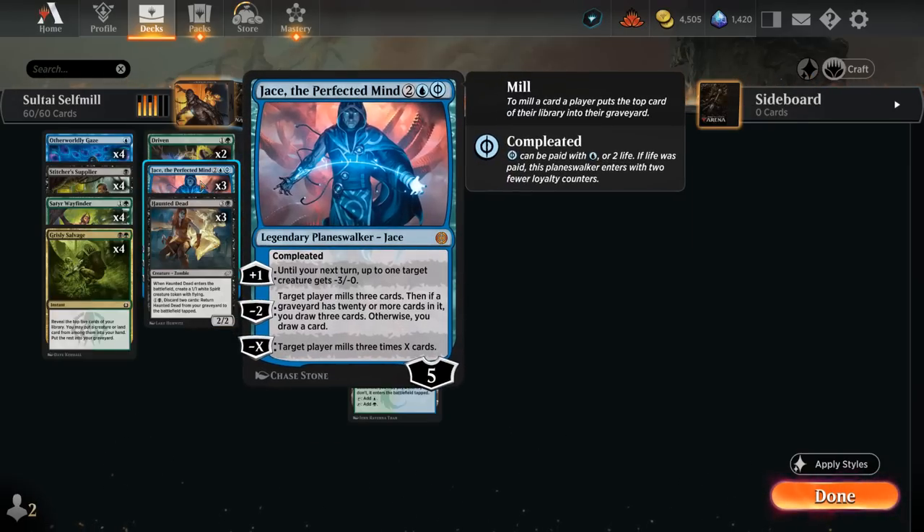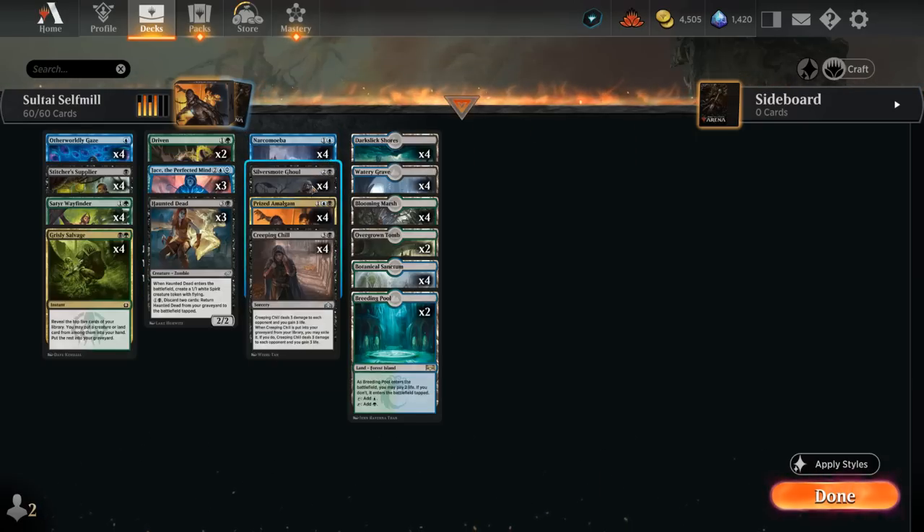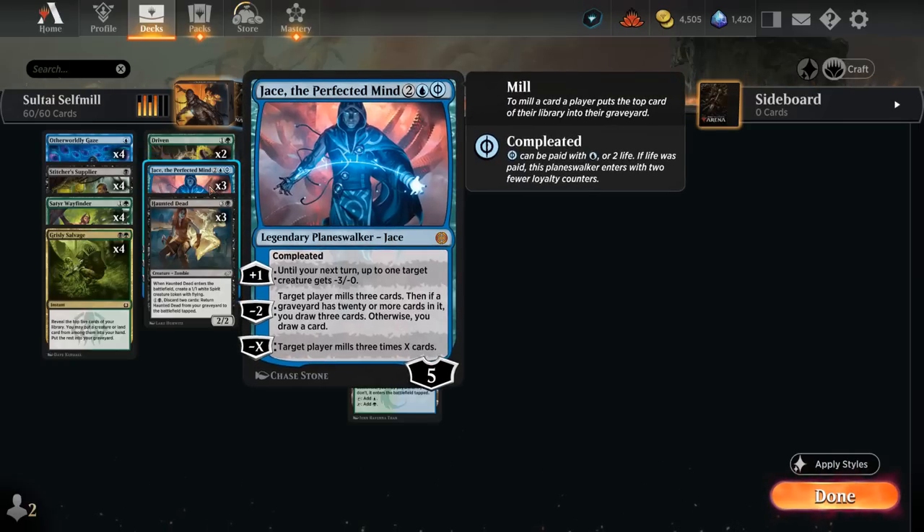A recent addition: Jace the Perfected Mind also joins the deck. A 4-mana Planeswalker that can also be cast for 3 mana and 2 life, but we often want to cast it for 4 mana for more loyalty, so we can use its minus-X ability to mill 3 times X cards — potentially putting 15 cards in the graveyard at once, likely finding our self-mill synergies to take over the game. The plus 1 can shrink opposing creatures, and the minus 2 can draw 3 and mill 3 if we have 20 or more cards in our graveyard.